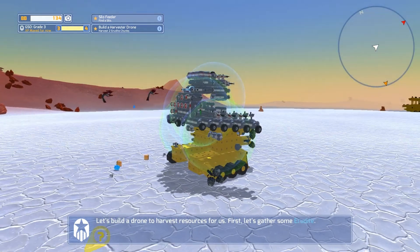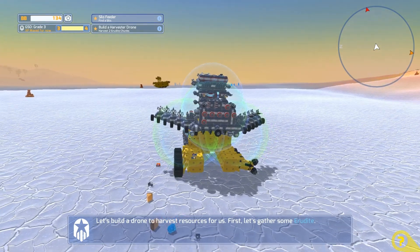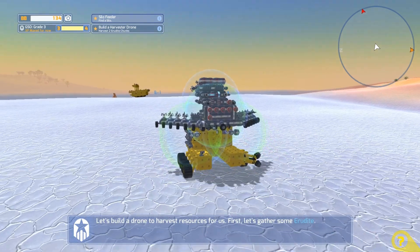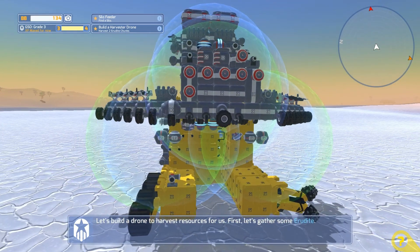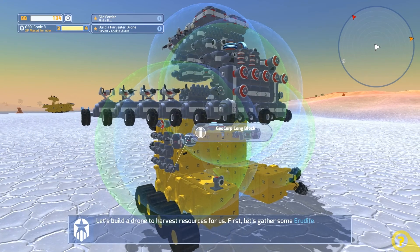There is a bot up here as you can see right off in the distance and I want to go over there and kill him. It looks like he has a few blocks that I haven't gotten yet. While we were picking up all the stuff here, we got the wheels, we got the single blocks and the double ones, as well as the big two-by-four square ones, which are really nice.